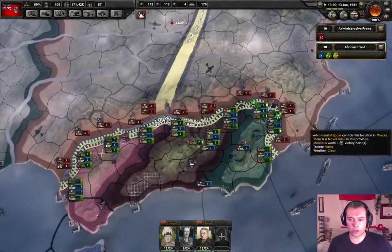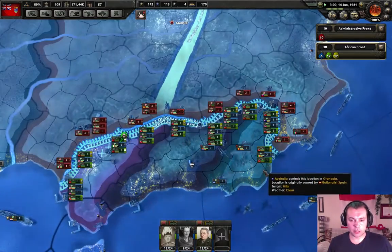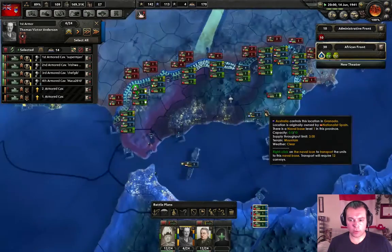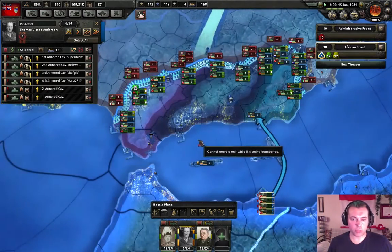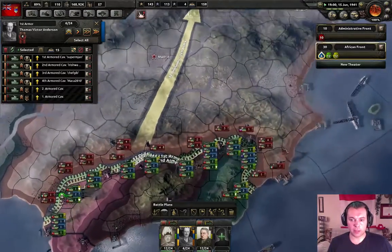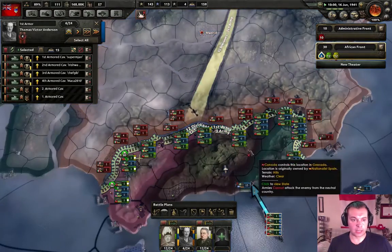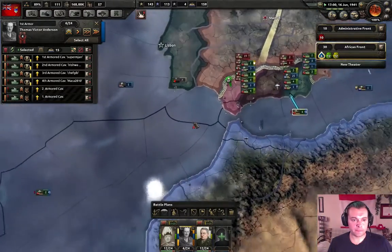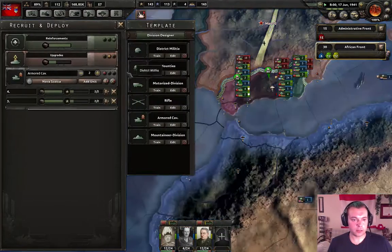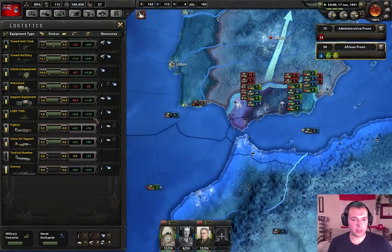Looks like we really plugged the gap here. We got our tanks — we're gonna send the tanks over so we can start doing some actual pushes, not just infantry holding back. If we can capture some of these guys, we could do some really good things. We have the rest of the armored cavalry over here.